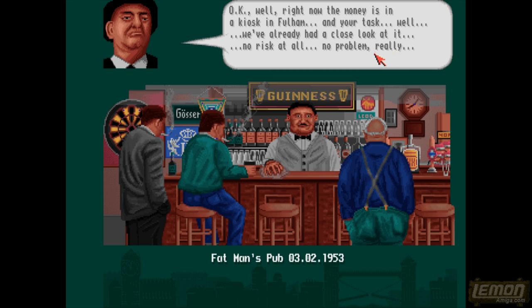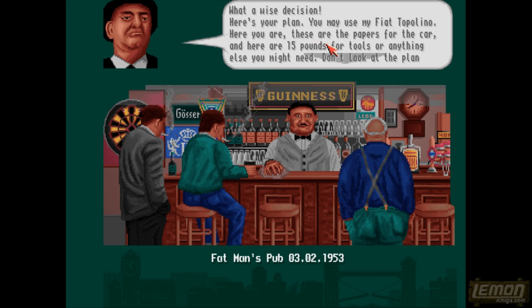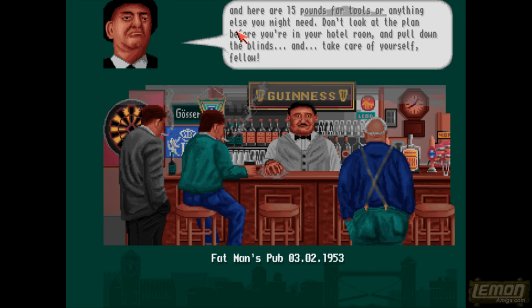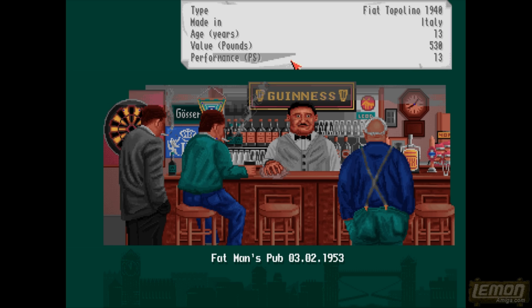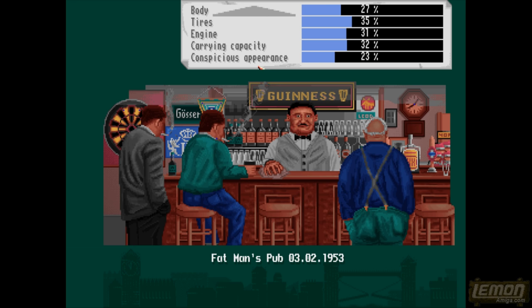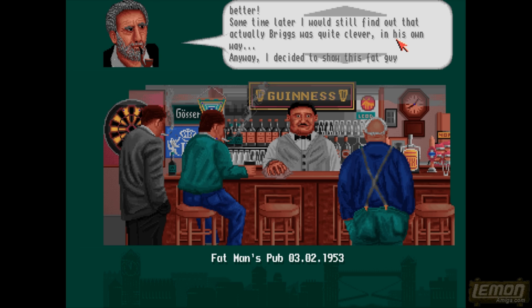Mr. Briggs is our first contact and will give us some money, our first car, and our first job — breaking into a kiosk in Fulham. We're given 15 quid at this stage, and the car looks like a Fiat Topolino from 1940 — unfortunately 13 years old with only 2 seats, meaning we can only carry us and one more passenger. It's on its last legs but it's a free ride. Our ghost pops up and Mr. Briggs has given us the deal.